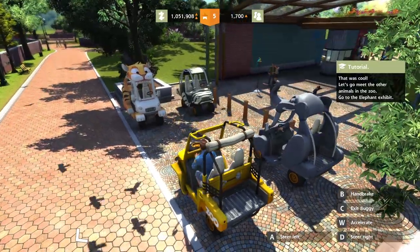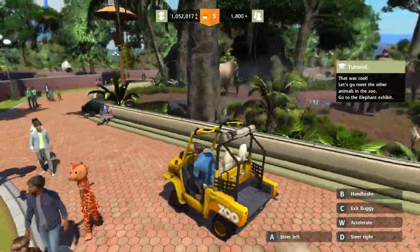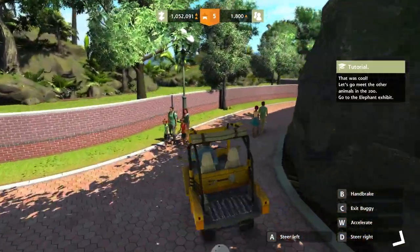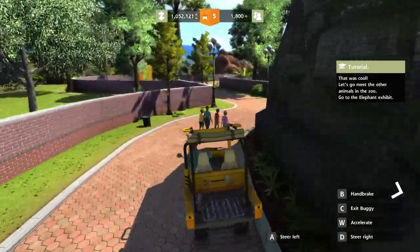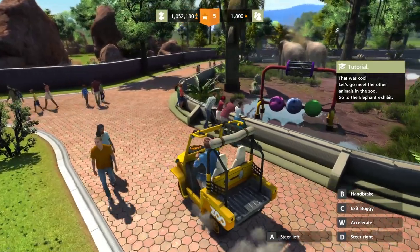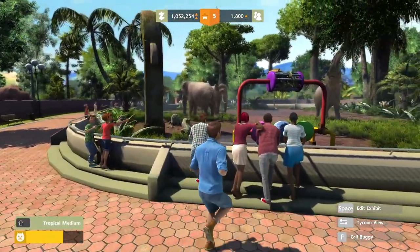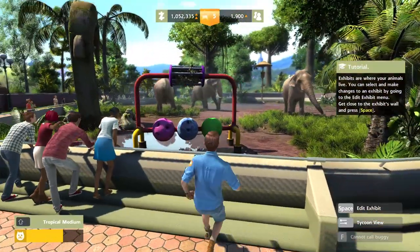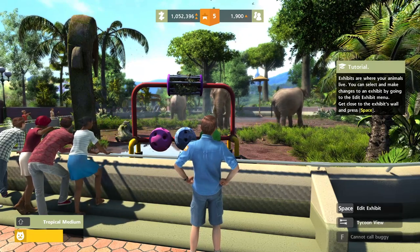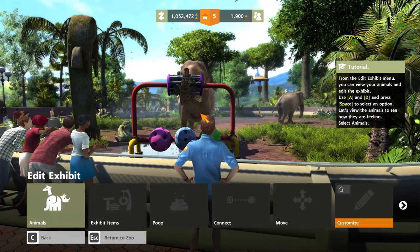Oh, I hit the space bar — we can drive? Hell yeah! On the way, people! This is badass — I didn't know you could drive. GTA now — ZT Auto. Oh, am I supposed to stop here? Exhibits are where your animals live. You can select and make changes by pressing space.